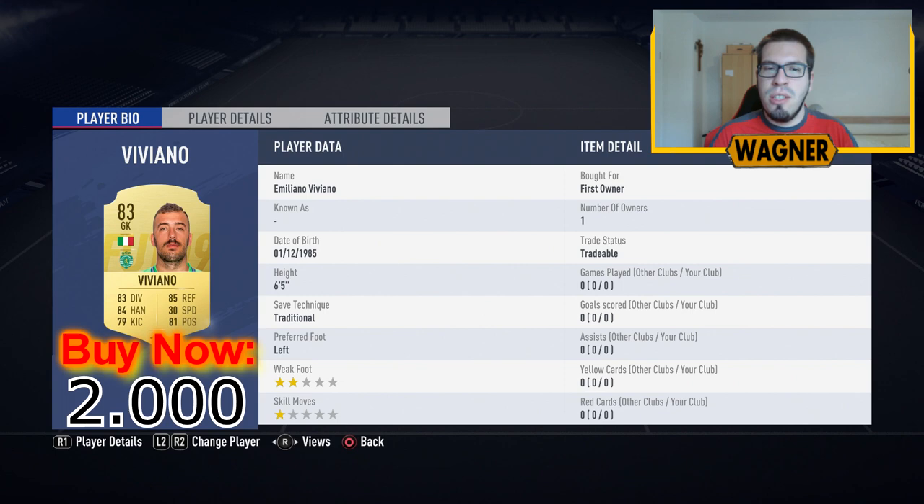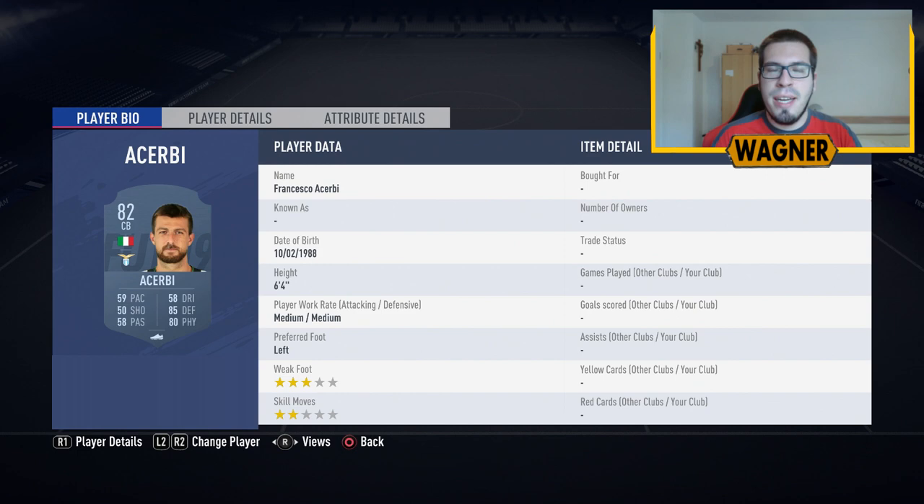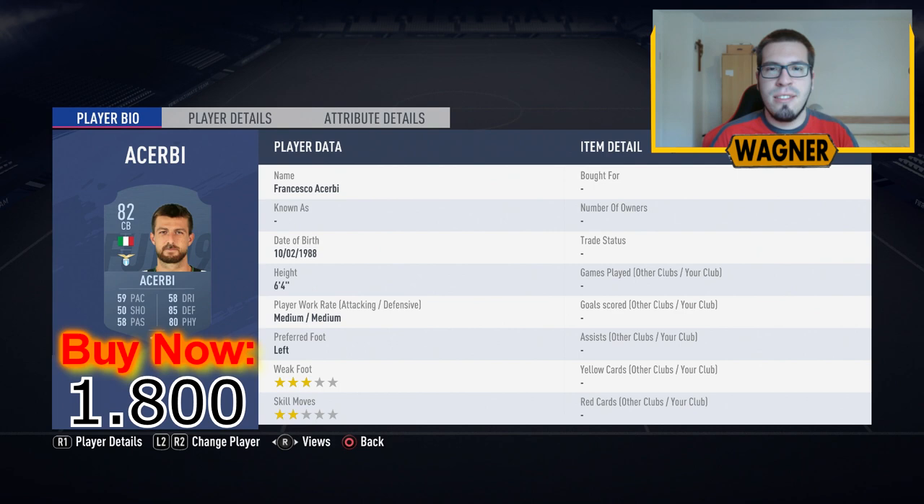Then we have a goalkeeper playing right back, the 82-rated Gianluigi Donnarumma, 1,500 coins. Center back number 1 is the 82-rated Francesco Acerbi from Lazio, 1,800 coins. Then we have center back number 2, the 82-rated Daniele Rugani from Juventus, 1,800 coins.